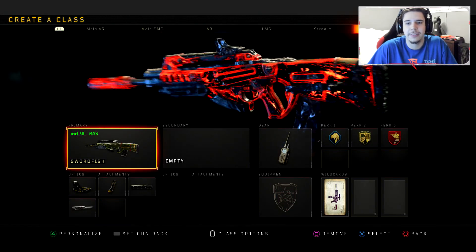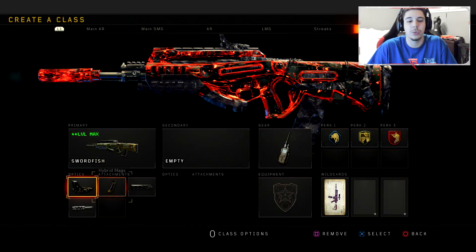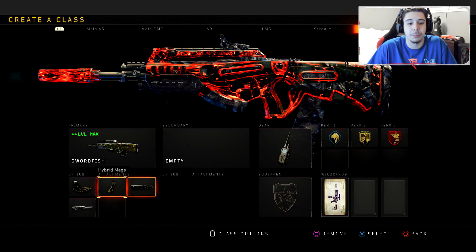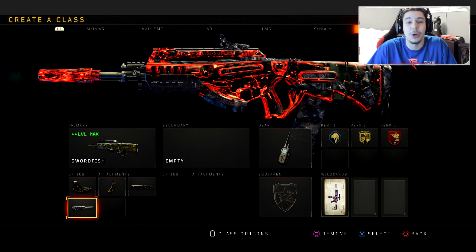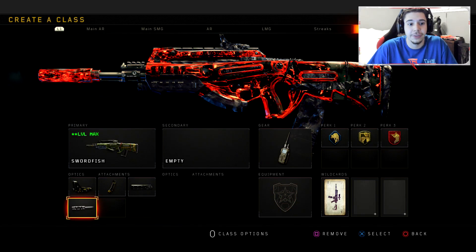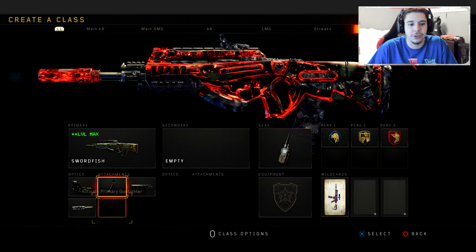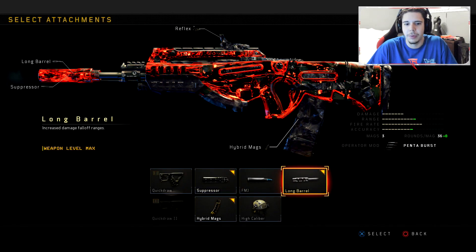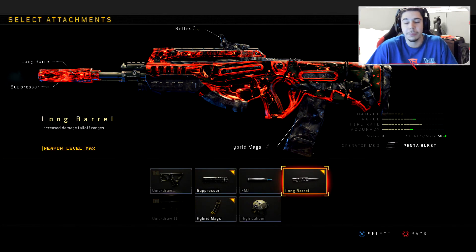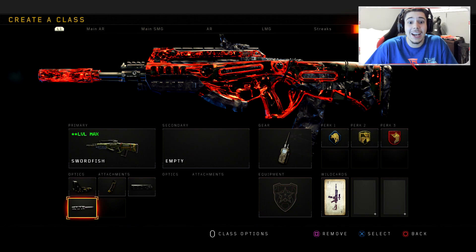So we got the Swordfish right here with that sexy Dark Commander Camo. We got Reflex, Hybrid Mag, Suppressor, and Long Barrel. This is probably the weirdest setup you're ever going to see me use in this game. I know Suppressor and Long Barrel kind of counteract each other — one takes off range and the other adds range — but it works out so well.